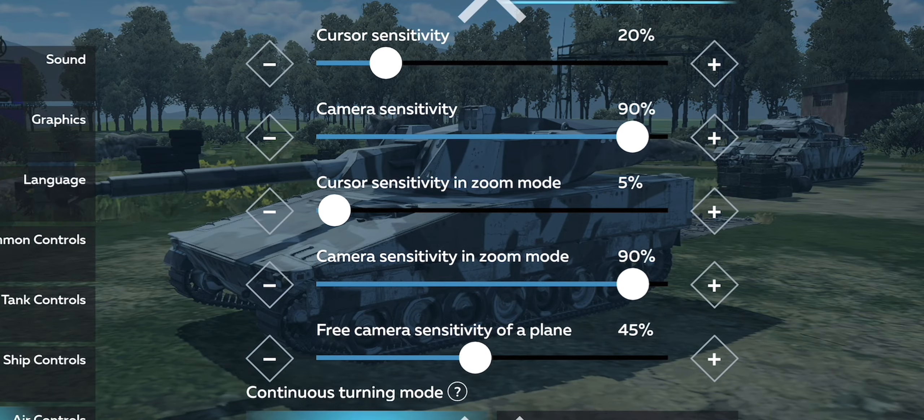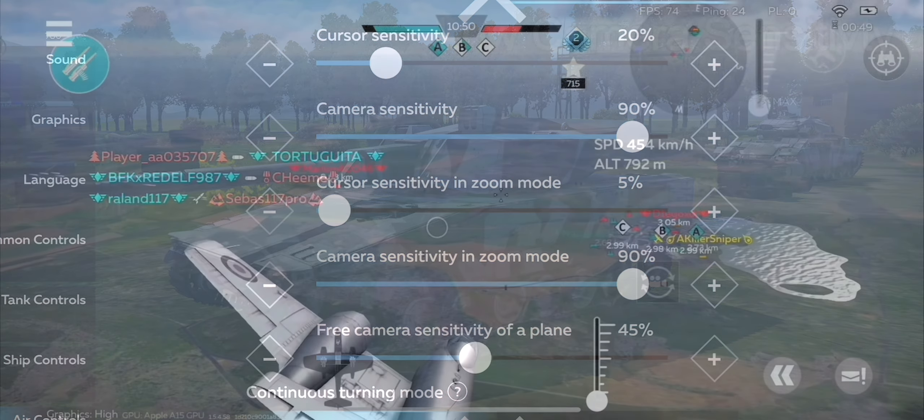For the aircraft sensitivities, this one here is your main sensitivity for your cursor — essentially, how sensitive you want your aim to be while in an aircraft. Cursor sensitivity in zoom mode is the same thing, but for while in zoom. The camera speed sensitivities you will not want too low; if set to a low number, your camera will react slowly to your cursor being moved. You also do not want to set it to 100% or the camera will snap to your cursor, which can be quite nauseating. And finally, free camera sensitivity, which is the sensitivity when using free camera.